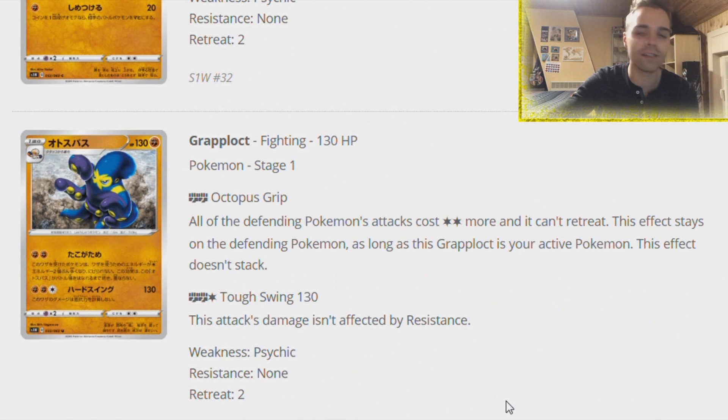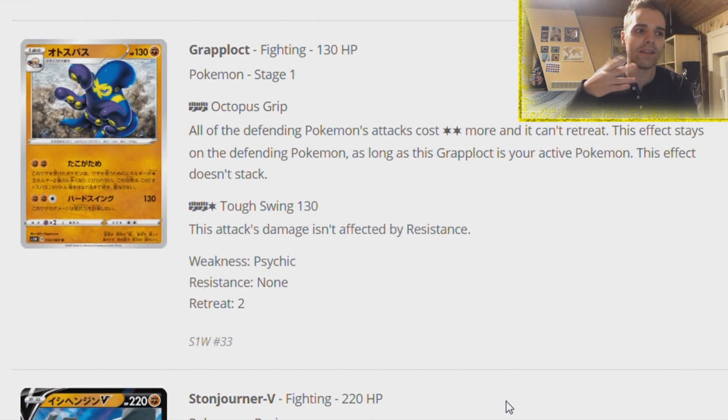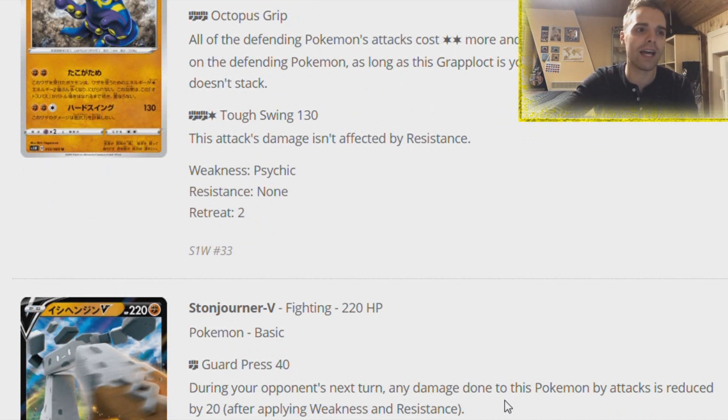There is a great Grapploct - a new Pokemon I like from the Sword Shield era. Octopus Grip: all of the defending Pokemon's attacks cost two extra Colorless energy more and it cannot retreat. This effect stays on the defending Pokemon as long as Grapploct is in the active position. Even if you use it just once, you can trap the opponent and they cannot retreat. However, Mallow and Lana and Switches are still in the format, so it's not that great. But in a format where those aren't run, Octopus Grip could be nice in stall decks.